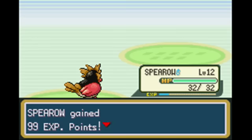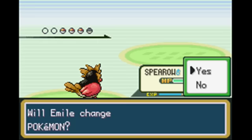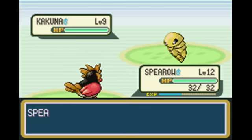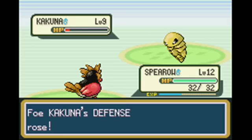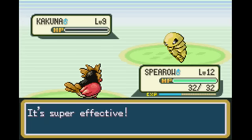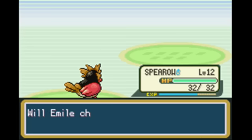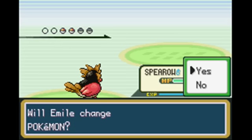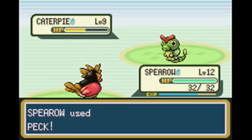Pretty much just spam the A button, that's really all you've got to do in this one. And he's got a Kakuna, of course. I think this Kakuna actually can attack you if it evolved from a Weedle. Because if you have a Caterpie or a Weedle and it knows attacks, it can use offensive moves, and then when it evolves into Kakuna or Metapod it can still use those moves. It's just that if you catch one already evolved, all they know is Harden, which makes them totally useless.